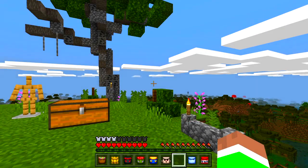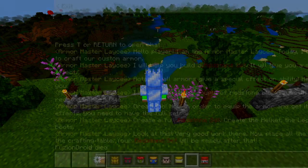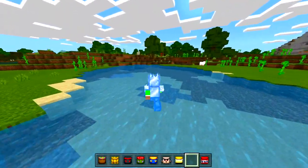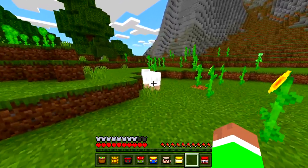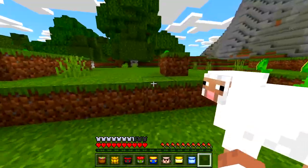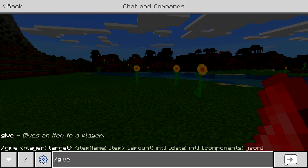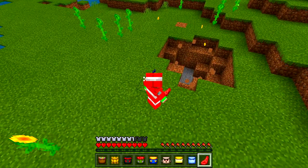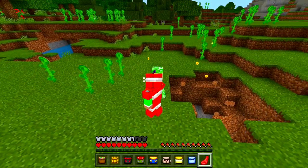Let's go back to daytime. Frozen set — I have a feeling this one might freeze water, but I'm actually wrong. What if I punch a sheep, does it freeze it? No. Okay, what about the explosive set? Maybe I don't get affected by explosions — let me give myself some TNT... something just exploded. What if I summon a creeper? I think I just don't die from explosions — that's actually really good!